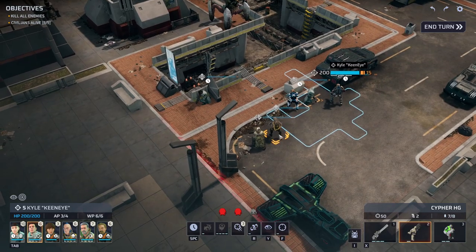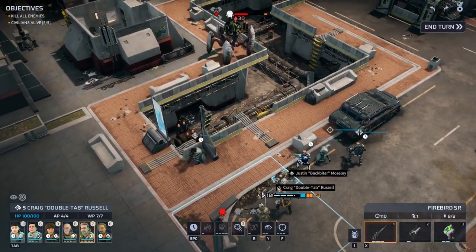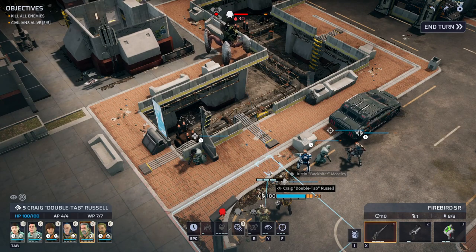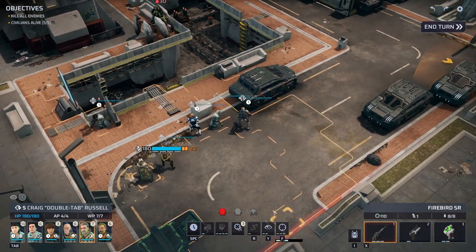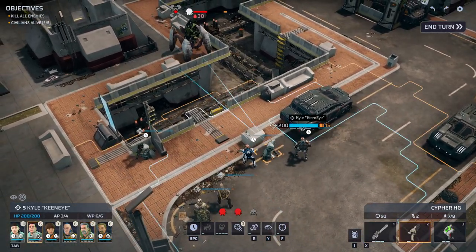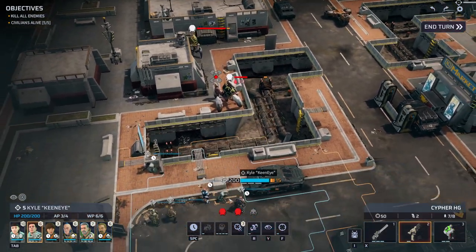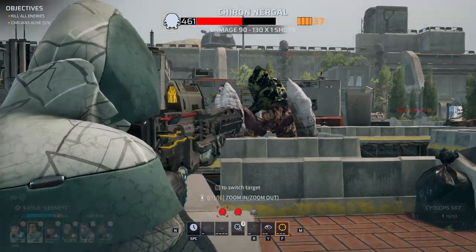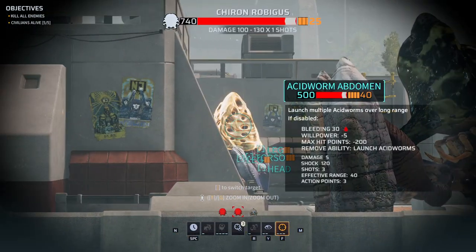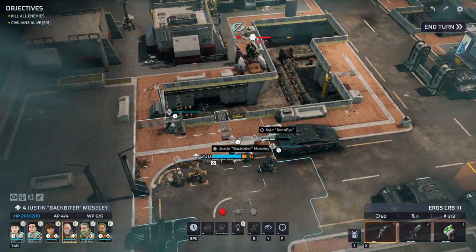That's what allows them to shoot the poison worms - we've just removed the worms from the first one. I need to find a good way of removing them from the second one as well. 40 armor - not good.